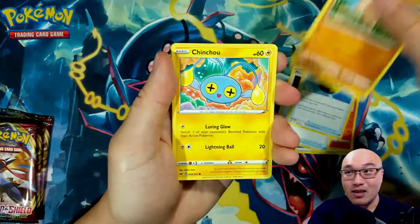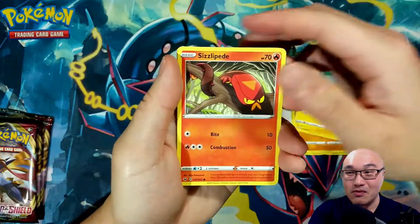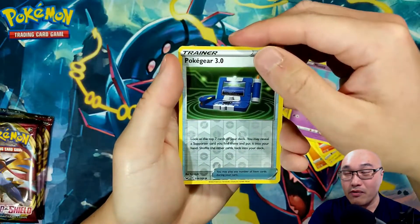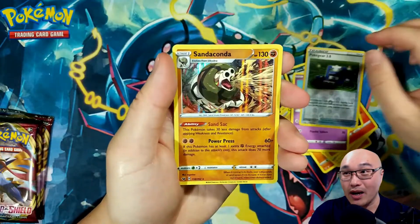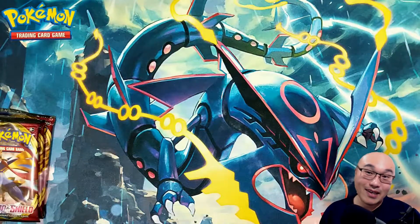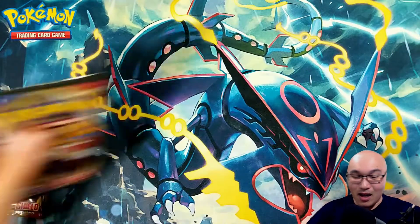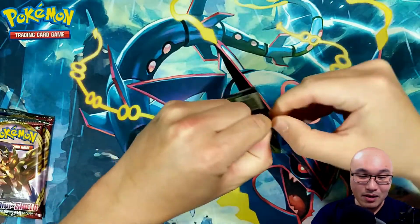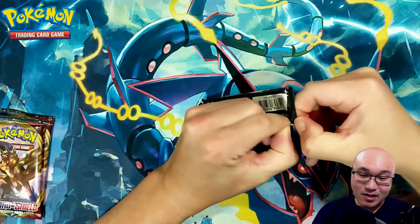So we've got a couple of cards we could use for the game — Galarian Zigzagoon, Pokegear — and then in the back we got a holo Sandaconda. So we're hitting, technically. I normally don't count holos as a hit, but technically they are a hit.